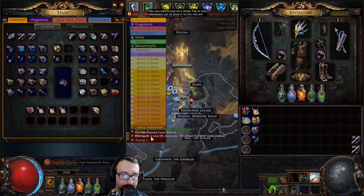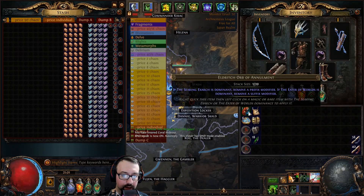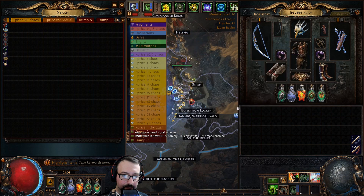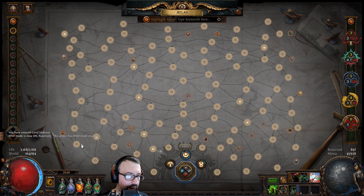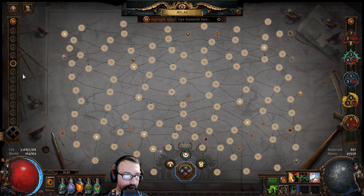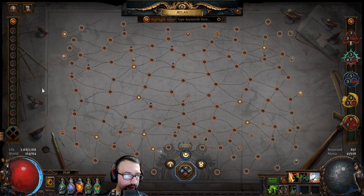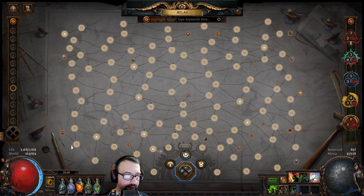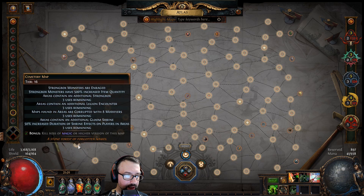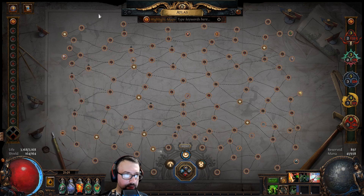Templar splinters — usually I don't see them unless they kind of double up in stacks or they become an emblem. I forgot to change over to Cemetery — I was collecting some Promenade maps. Just so you guys are aware, there probably is going to be one more farming session I do before the end of the league. It will not be the sort of ultra turbo speed cemetery semi-juicing thing — it will actually be something a little bit different.